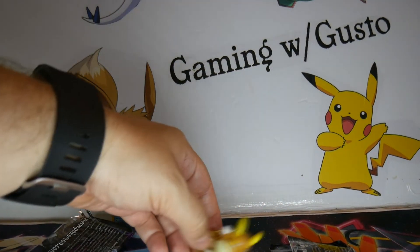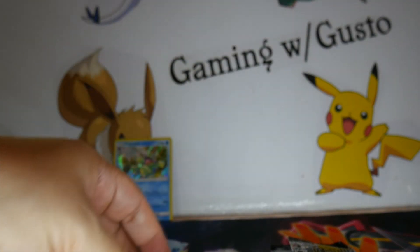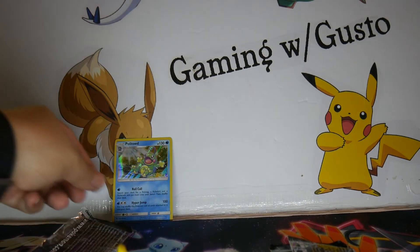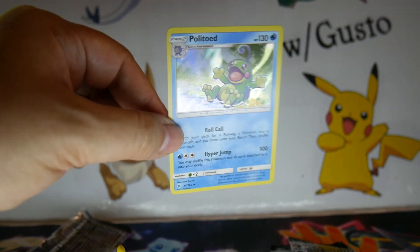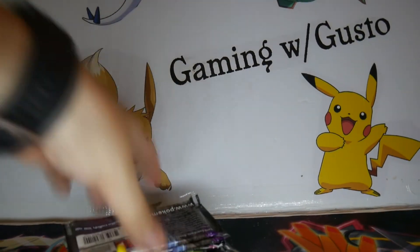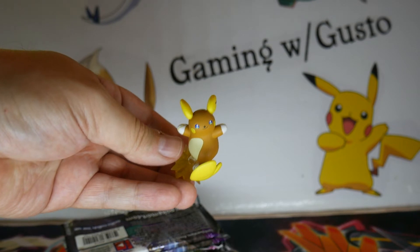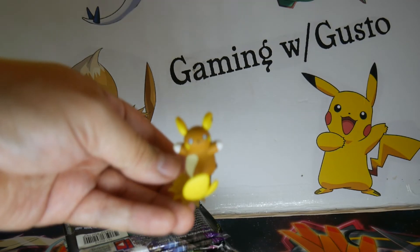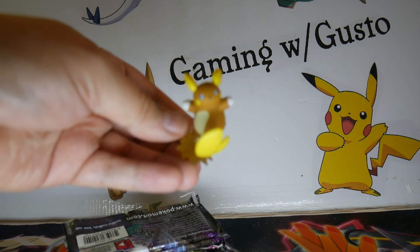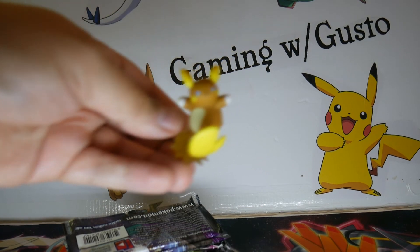Summary of the video: I actually opened two of these, so I've got two Alolan Raichu figures. I was able to pull a Politoad holofoil. A little light, sparse on the pulls in this video, but it is a new product and I hope you'll check it out. Alolan Raichu wants you to check it out. This is Gusto T — as always, I thank you for joining me. Thank you for letting me ramble on. Like Led Zeppelin said, and now it's time for me to go. Peace.